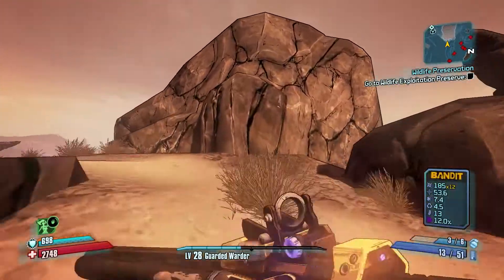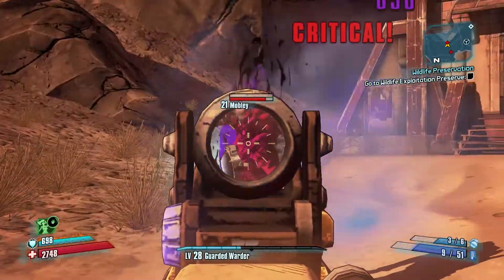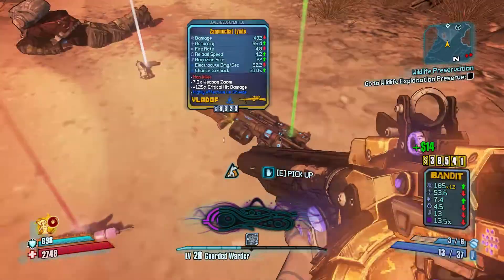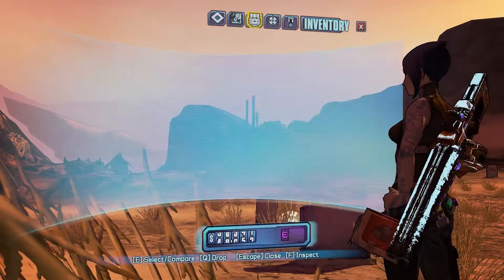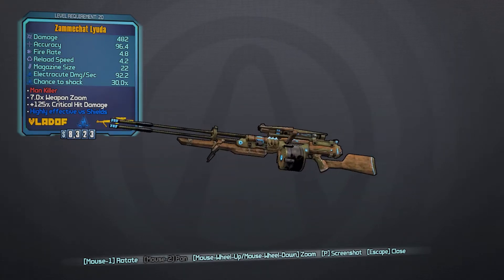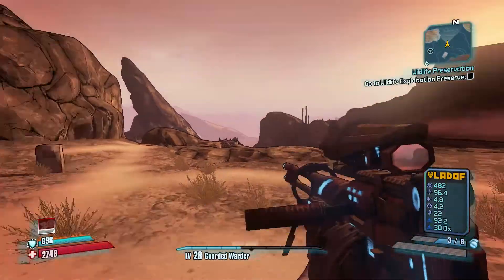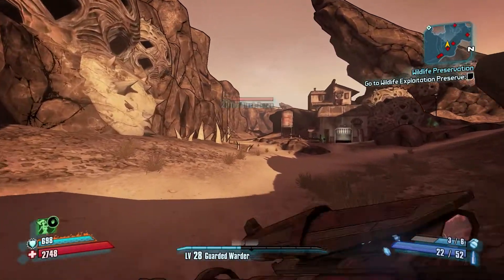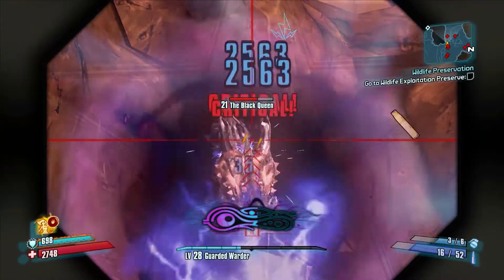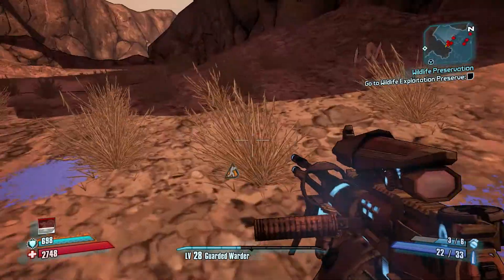Here we are everybody — and as you can guess by the title, this is a seriously awesome quick triple legendary farm! Just like the previous videos — this time it was run number five where I stopped recording and on the fifth run after I stopped it actually dropped. So I was totally wrong — I thought the Lyuda would drop last but we got a Shock Lyuda on run number five. Absolutely made up about that — Lyuda first, never would have thought it.